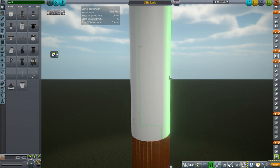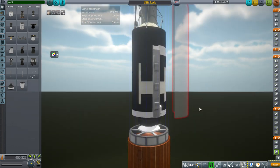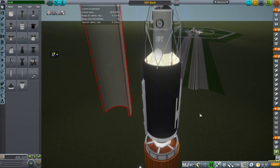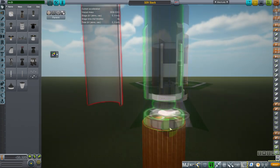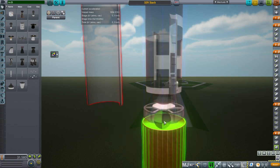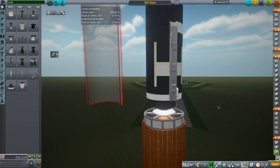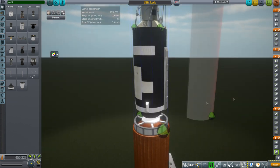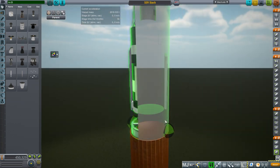Our payload is Skylab — with the solar panels, telescope mount, and all that. Skylab weighs in at about 81 tons, so it's an 81-ton payload, which is greater than the payload of SLS Block 1. So you can hear the pain in my voice.